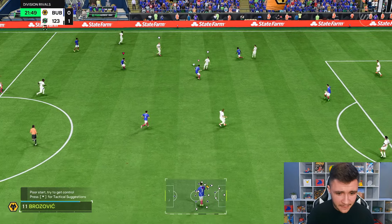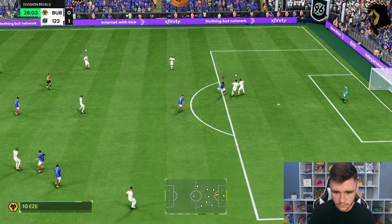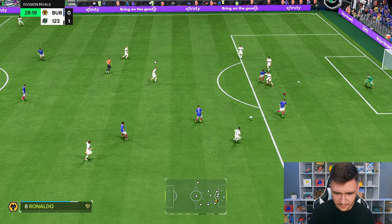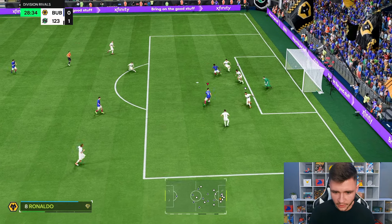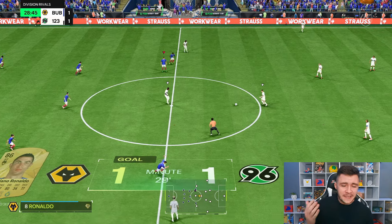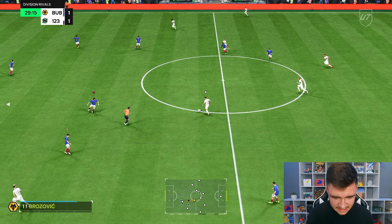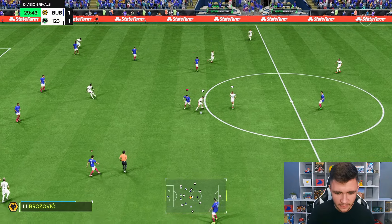If you can get him into really good areas, I would honestly just recommend using the power shot as much as possible. We put it onto his weak foot — four star weak foot — it's a really nice finish. That is the best way to use him: get him into those areas and have him convert the chance. He should be a very clinical player, especially with the Hunter chem style.